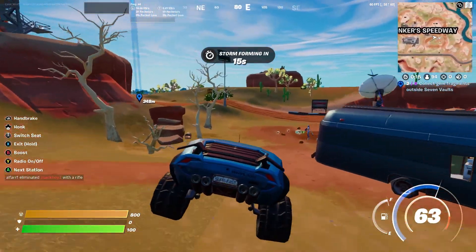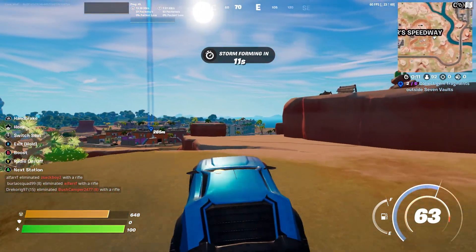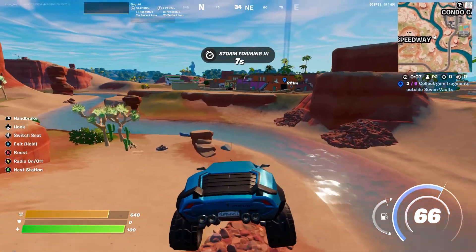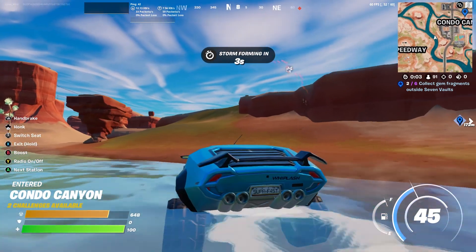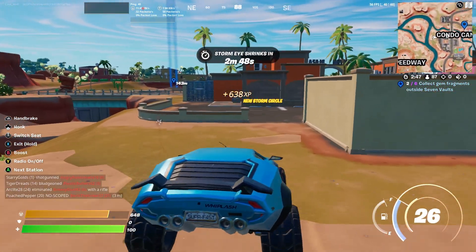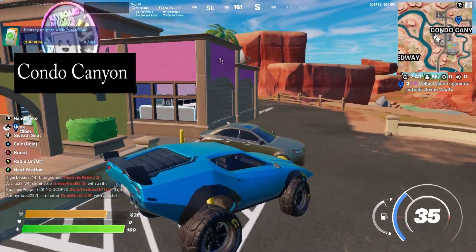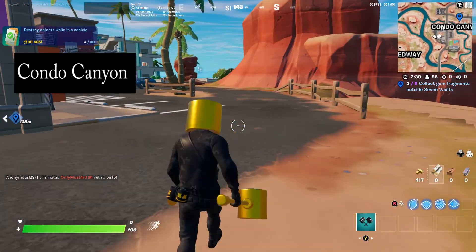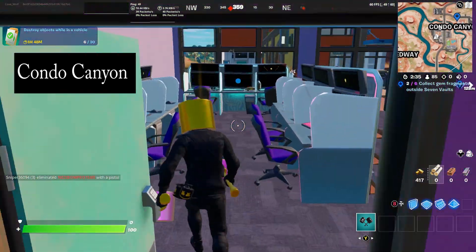Once you get your Chunker Speedway car, just skip past other players - we don't care about them, just make sure you don't get shot too much. Come down here carefully, don't mind other people, just make sure you get out of there safe. So we're in Condo Canyon right now - you might want to grab a gun for protection.